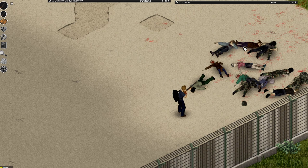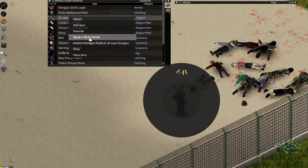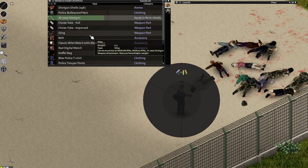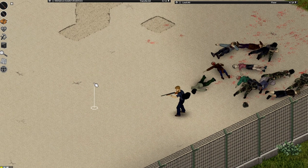A higher aiming skill will ensure better, quicker kills and will make it less likely that you'll damage your guns when using them. Two aiming skill and a duplicate of the weapon are required to repair a shotgun, and the higher your aiming skill, the more you'll repair each time.